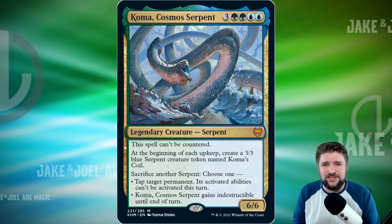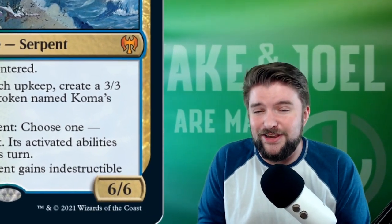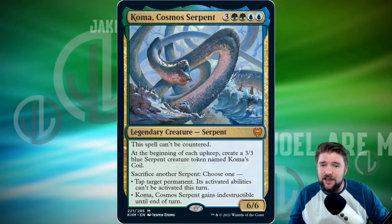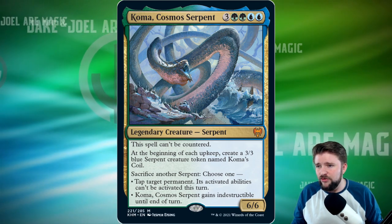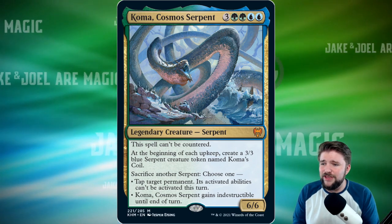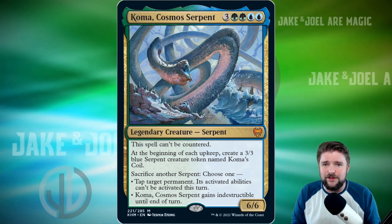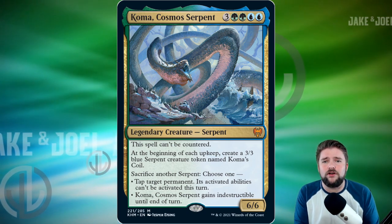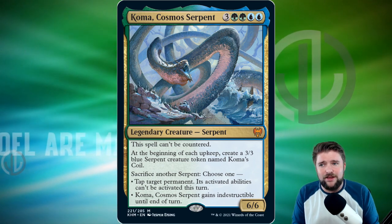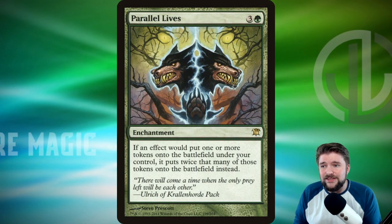All you have to do to make Coma indestructible is sack one of those three-threes. So your opponents are going to have to cast more than one removal spell or ace Coma as soon as it hits the battlefield. Past that, the serpent gets pretty nuts. I love the flavor of this giant cosmos serpent that is all-seeing and all-powerful. As it gets older it just keeps growing, and removing it gets further and further out of reach — you've got to exile it because there are too many three-threes, and Coma can also tap down planeswalkers' activated abilities.